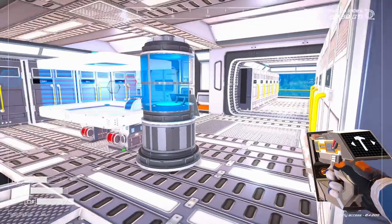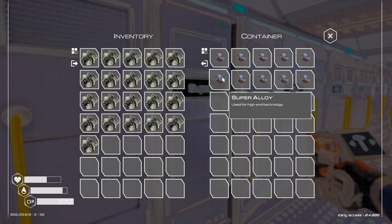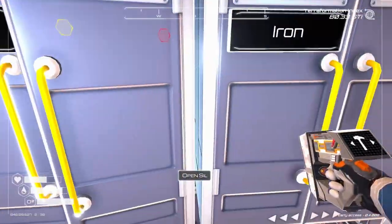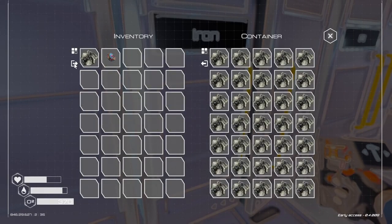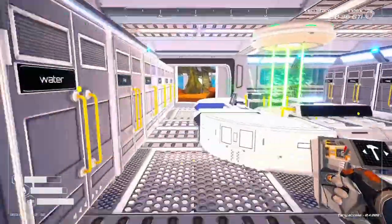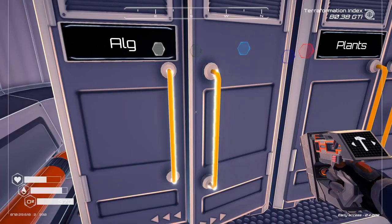We need super alloy and a bacteria sample. Super alloy — let's drop this iron inside here, it'll keep one of them. Okay, super alloy and we need a bacteria sample.